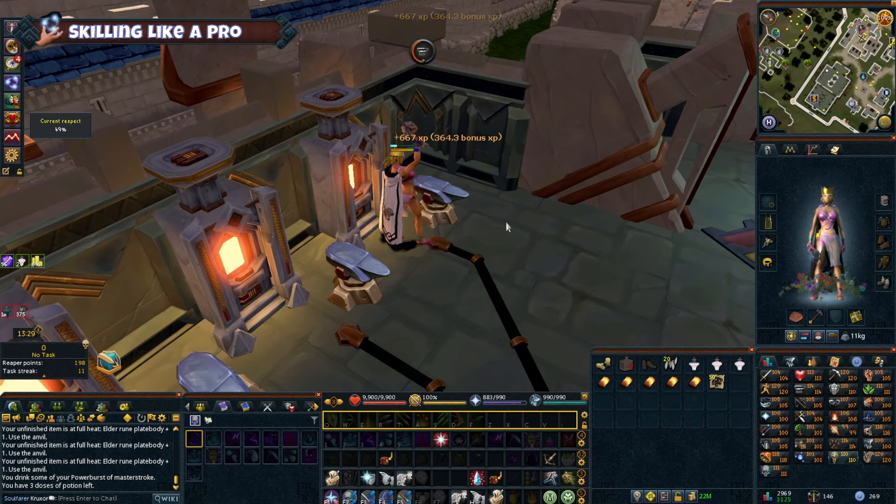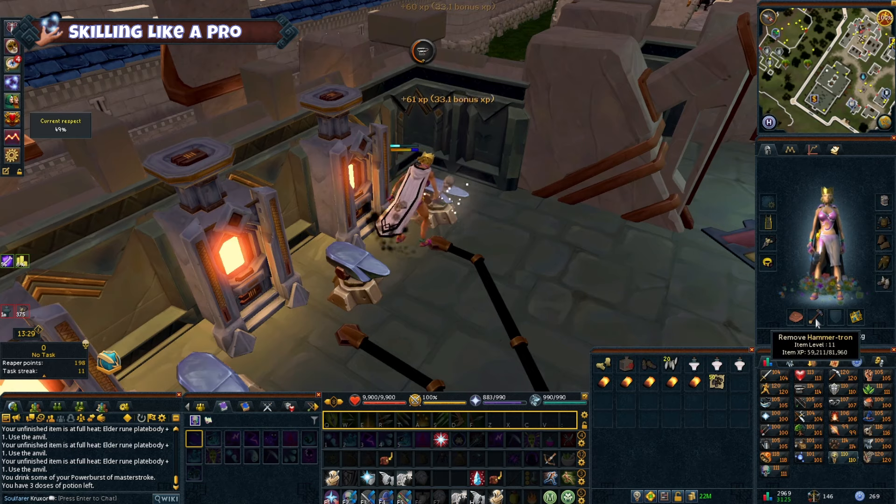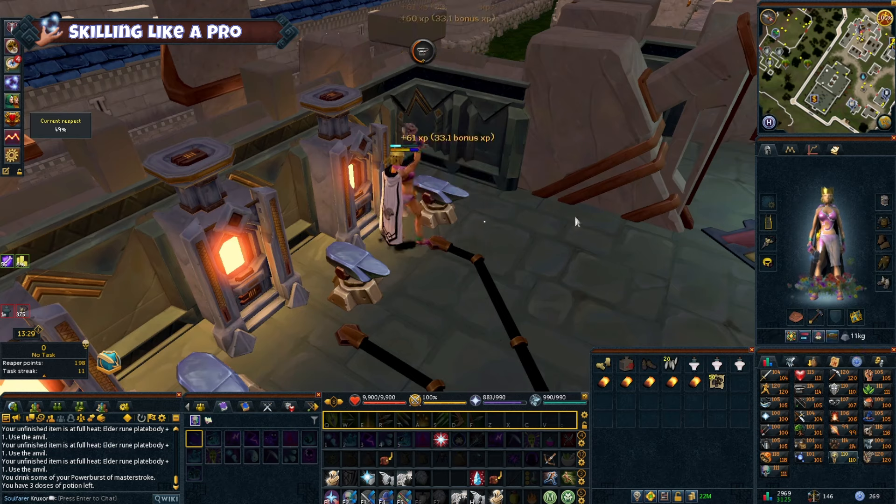Dungeoneering — everyone's favorite. Explore procedurally generated dungeons with unique puzzles and fearsome bosses. It's a great way to train a variety of skills, although it can be a bit boring. Invention lets you disassemble unwanted items to get materials for creating awesome gadgets and perks that can seriously improve your gear.